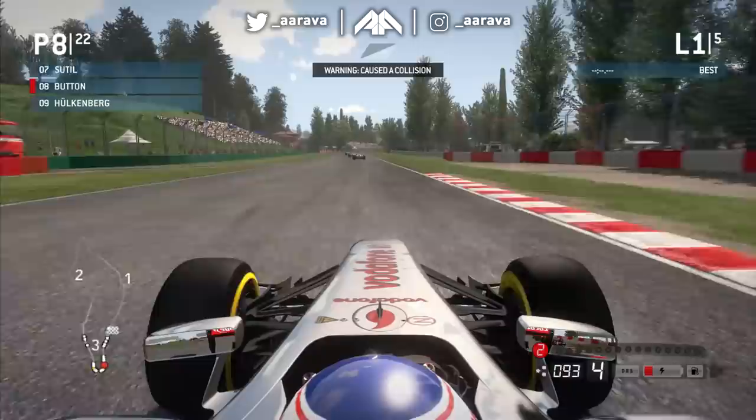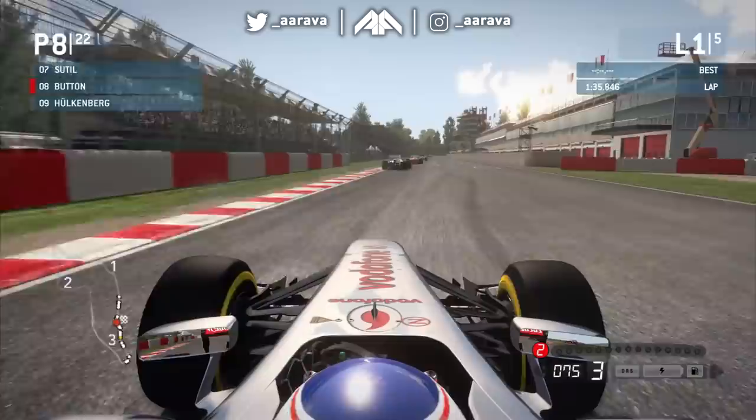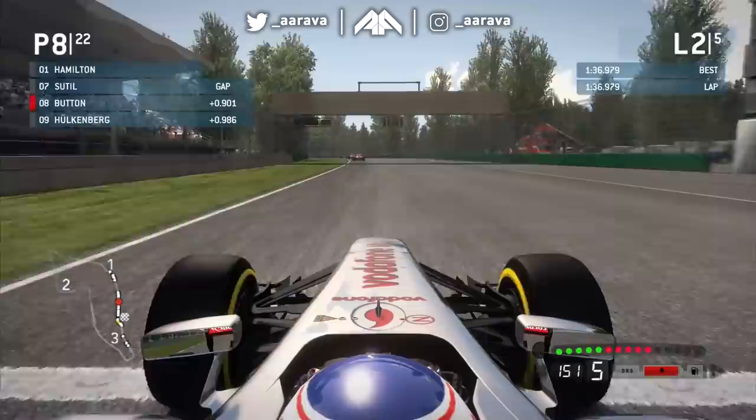Using some kerbs here. A very simplified HUD compared to what we have now on F1 2020. Going down the inside of Hülkenberg, though — oh, we don't slow it down. He's switchbacked me. There's some great racing going on around the outside. Waiting for a collision warning, but it's fine. Up into P8 — pretty decent. Let's see if we can catch the Force India of Sutil. Questionable kerbs, but we've survived one lap of Imola.